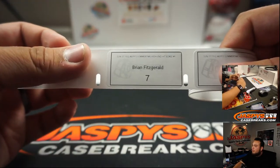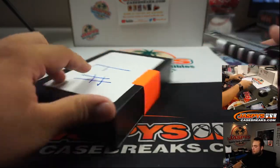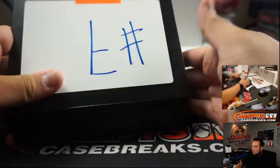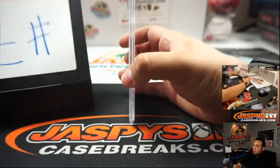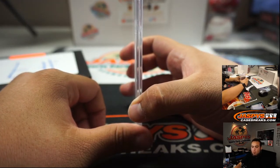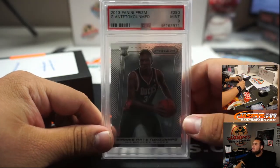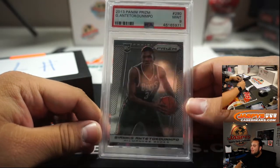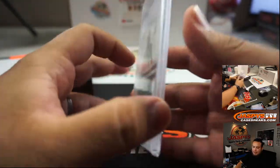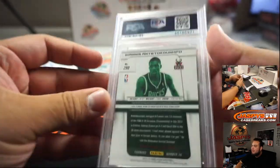B-Fits, you're up next, box 7. We have ourselves the 2013 Panini Prism Giannis Antetokounmpo, PSA 9. There you go, B-Fits — waiting all day for this. Well worth the wait.